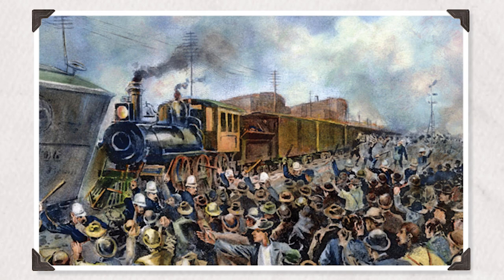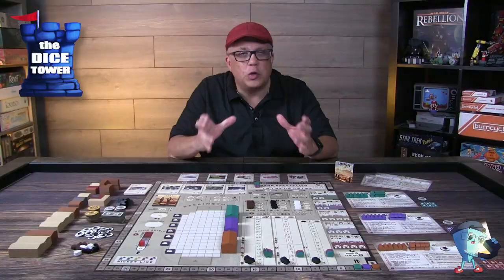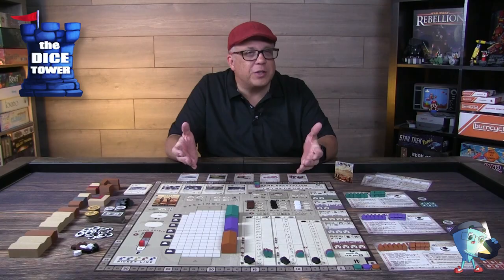In Union Stockyards, you play one of the big five meat packers, developing technologies to use every part of the animal while battling labor unions and manipulating the market to your advantage. The game is played over six years, or rounds, each beginning with a historical event affecting game conditions or adding an additional action players can take.